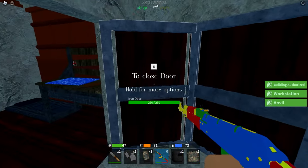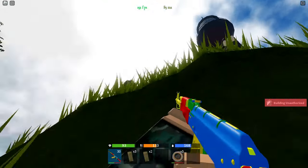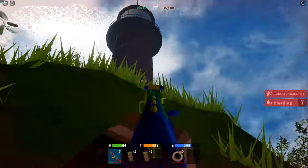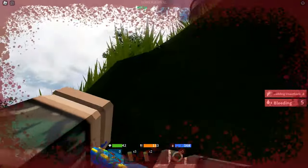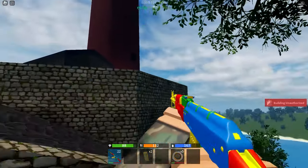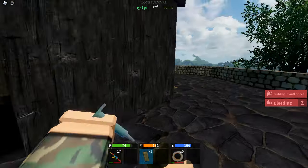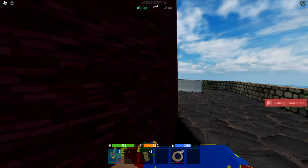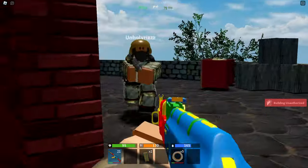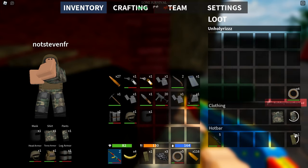After I died I put on some gear, grabbed my AK-47, and instantly went back to Lighthouse. I managed to kill them but now I need to collect all the loot and run back to base as soon as possible before they come back.